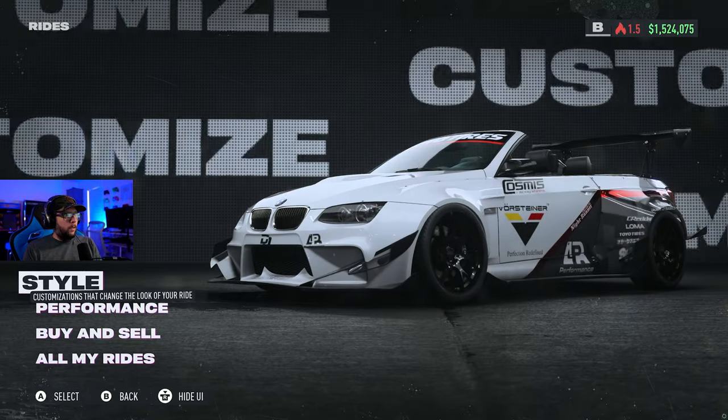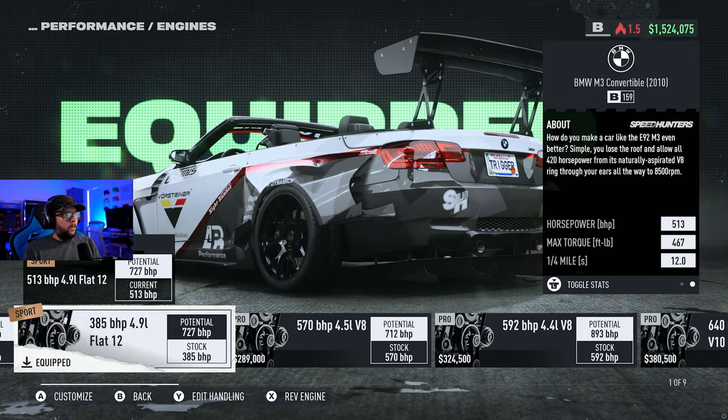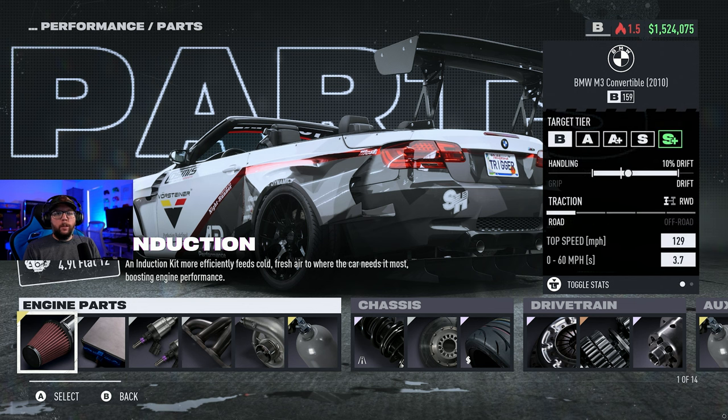Let's get into the stats. The engine we're working with is the 4.9-liter flat-12. It boasts 513 horsepower in B-tier — it's insane — 467 torque, and a 12.0 quarter mile. You get 129 top speed and 3.7 zero to sixty. The top speed is obviously not that great, but this is going to be great for corner kings.